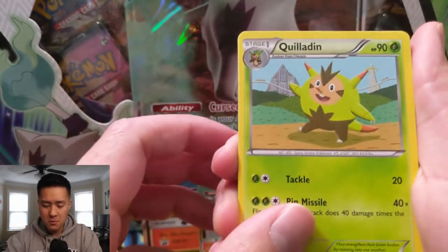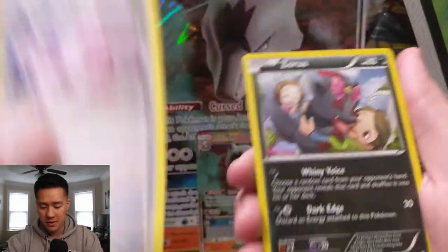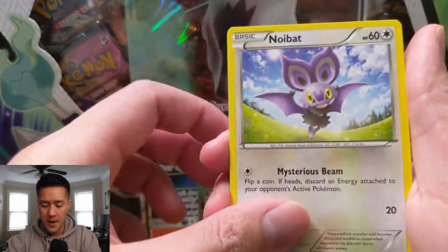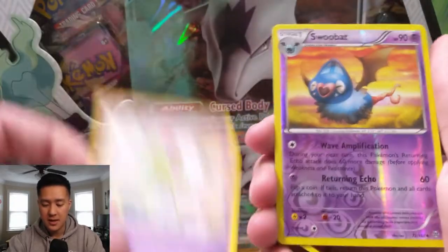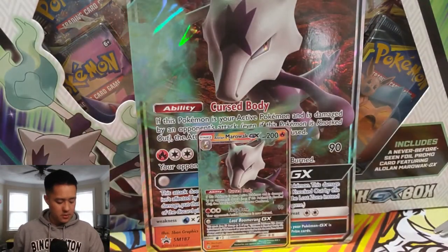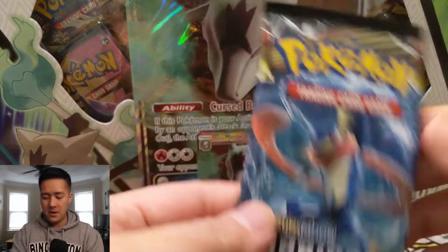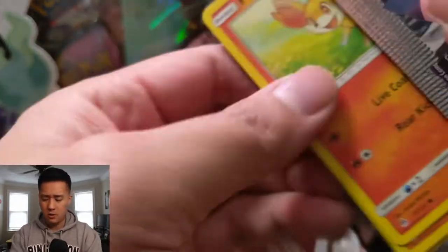Let's get into the packs. We have a Breakthrough pack: Quilladin, Vanillish, Mewtwo Spirit Link — that'd be sweet to pull — Mewtwo, Zorua, Skitty, Noibat, Swinub hiding in the cushions, Ralts, Swoobat, and then a Simisage for the regular rare. Didn't really get anything there.